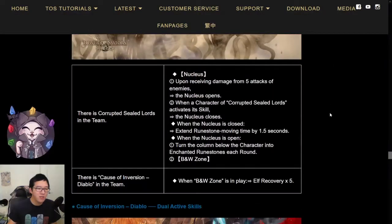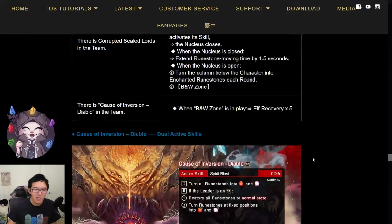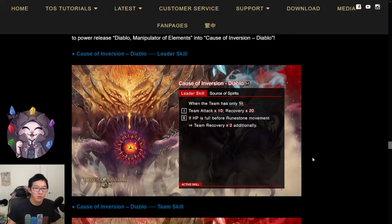Now taking a look at his team skill, he only has the Corrupted Seal Lord effect with the Nucleus, and a times 5 recovery boost whenever there is a black and white zone in play. However, keep in mind that it doesn't say anywhere that he will launch any overheal damage like the normal Diablo, which means he only relies on this times 10 team attack. As a leader or ally, he could be used with another team leader to boost your recovery by a lot, granted that you only run elf members in the team.